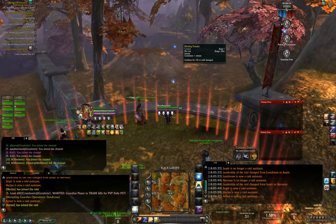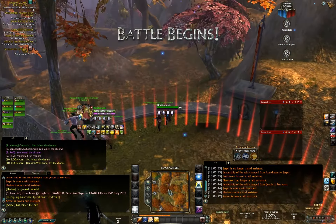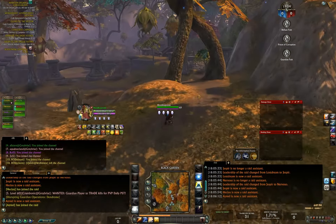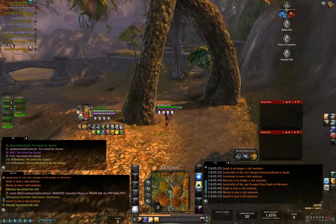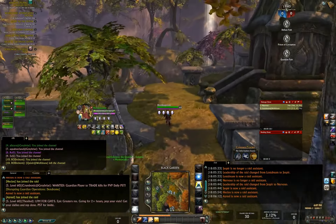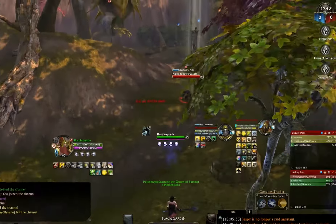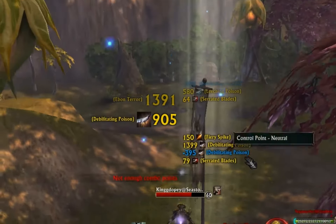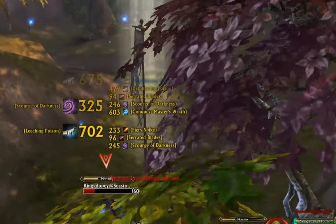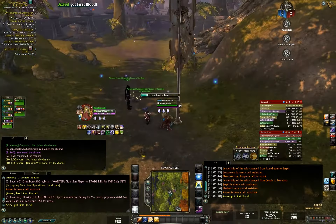It's really only four buttons. I don't use the blinding powder - I rarely do, I should use it more but I don't. Basically it's just relying on the poisons from Assassin and the DOT from Nightblade, using all of Nightblade's ranged abilities. You'll see here - opening with a stun from Nightblade.